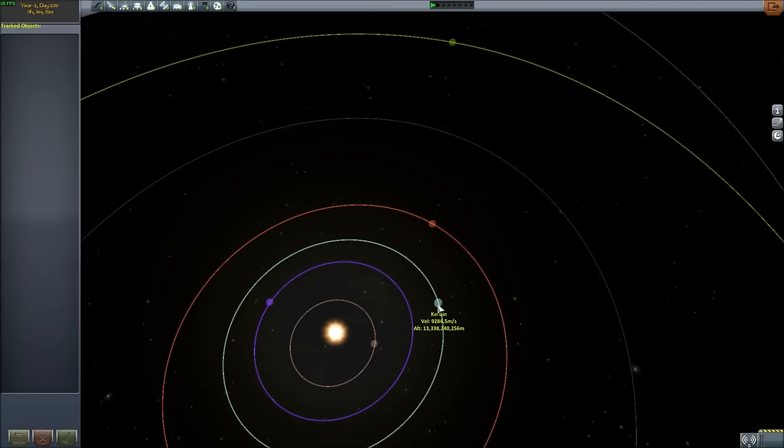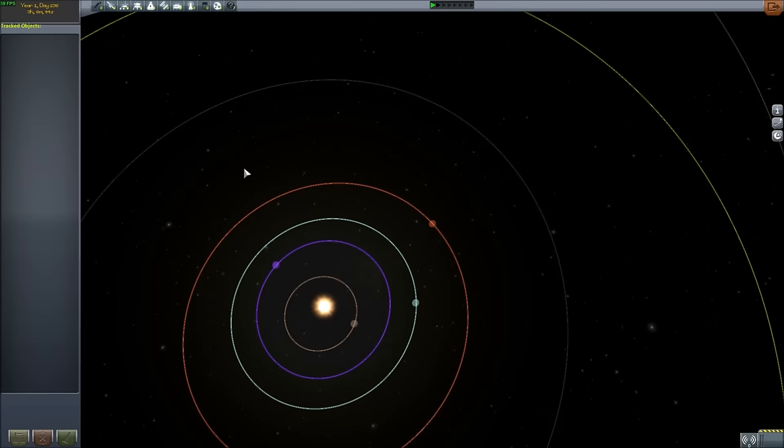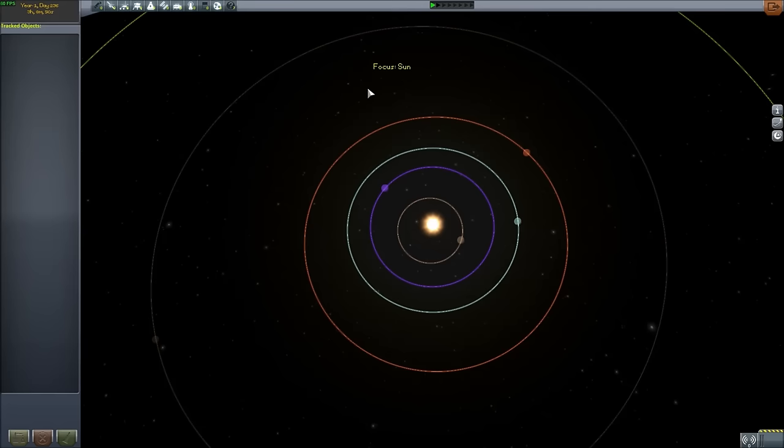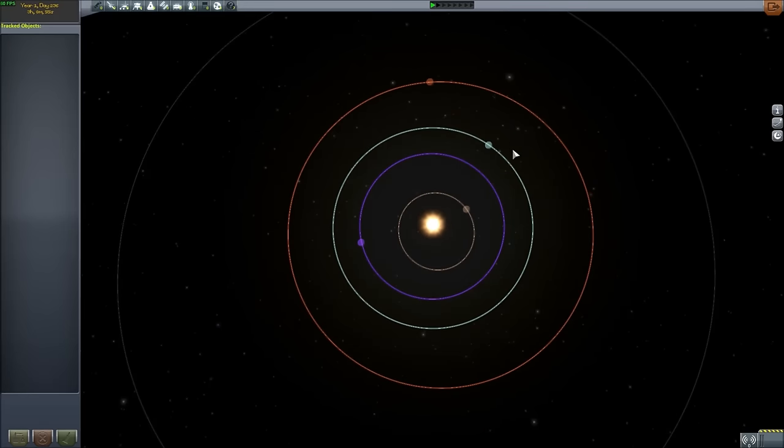Now to get to Duna, you have to imagine — when you zoom out here — this is kind of the same as an orbital map of the planet, with these being moons. I found the easiest way to get to Duna is to double-click on the sun to focus on it, so now we can rotate around the sun. To get the angles right, put it like this so Duna is at the top. Imagine this is a clock — Duna's at the 12, and three will be off at a right angle. You need to get Kerbin around the one o'clock mark — about 30 degrees behind.